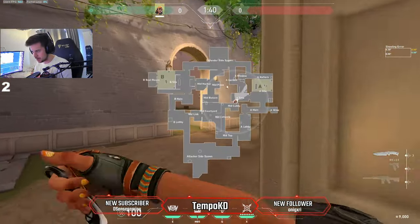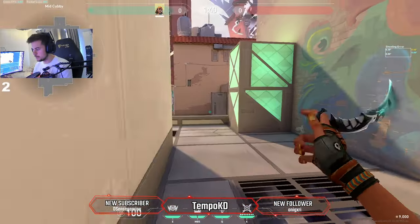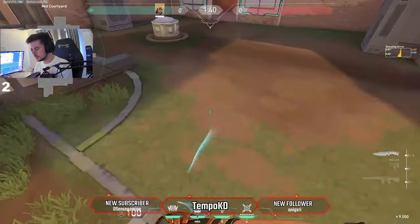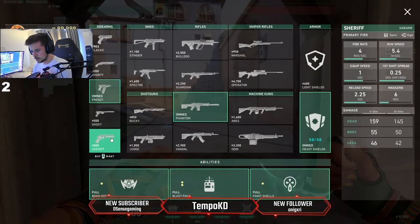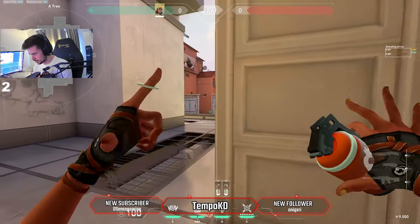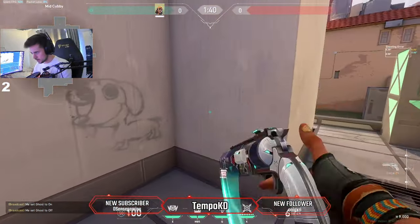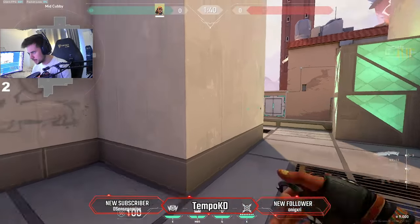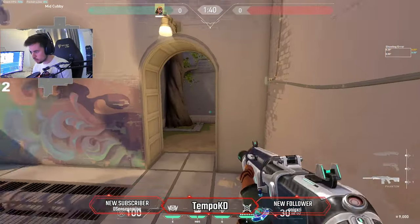A lot of the time you'll see nothing on A main — the site will just be empty. This is the problem with this map: I can't really talk about A site without talking about mid because mid is super important. You'll usually rotate around this area and can fight for it. With a satchel, if the enemy pushes up market, you can satchel up here easily. On pistol round, I like crossing with a Sheriff, tossing an aid this way to stop this peak, and then jiggling the angle for free kills.